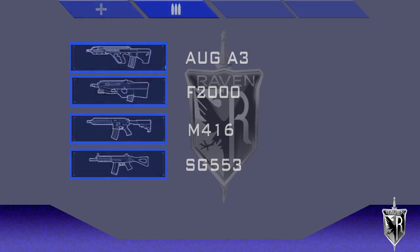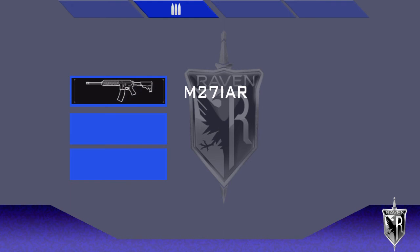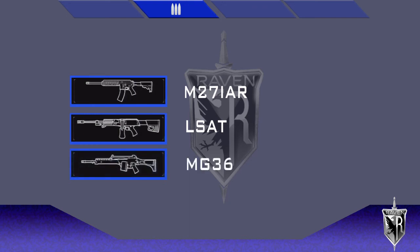The machine gun tree gave me trouble. Tier 1: I picked the M27 IAR because the Apex 100 in MAG doesn't have a copy, and the M27 IAR with extended mags is the closest I can get. Tier 2 is another no-copy, but almost a 75% visual match for the LSAT, which is fine because it's a really fun, very mobile gun if you play it right. Tier 3 again doesn't have a good copy; best I could come up with is the MG36. Any help or ideas would definitely be appreciated.